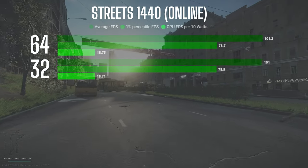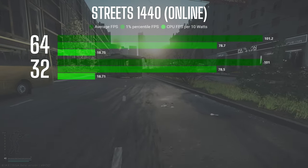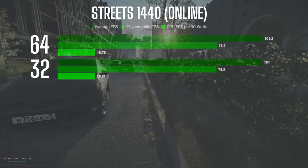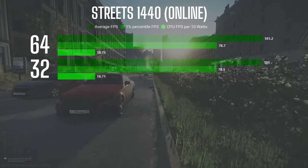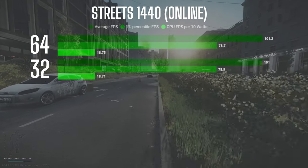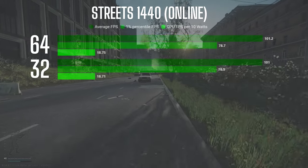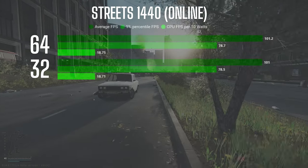Taking the systems online with all assets and AI loaded in, the numbers were nearly identical. The 64 gigabyte configuration averaged 101.2 FPS — a whopping 0.2 FPS more than the 32 gigabyte configuration at 101 FPS. The numbers were essentially identical and within margin of error.